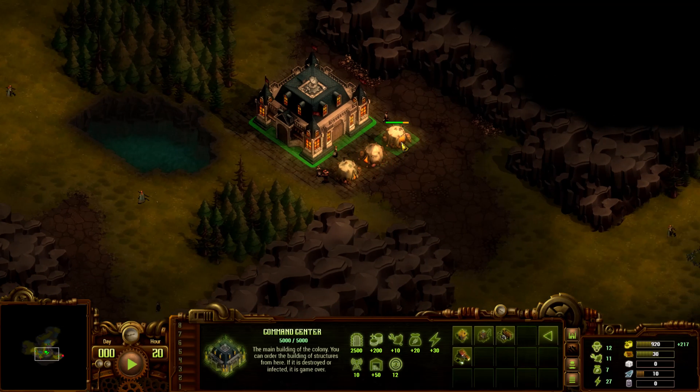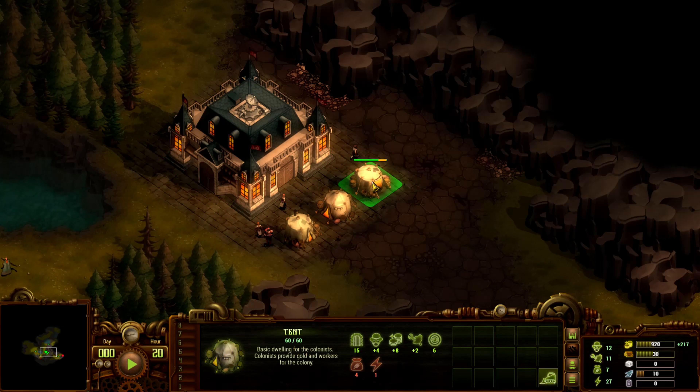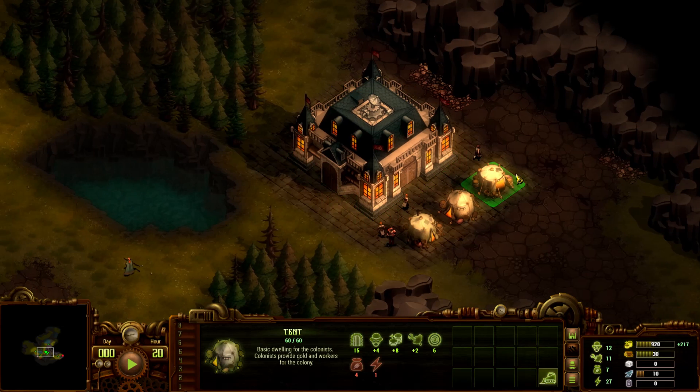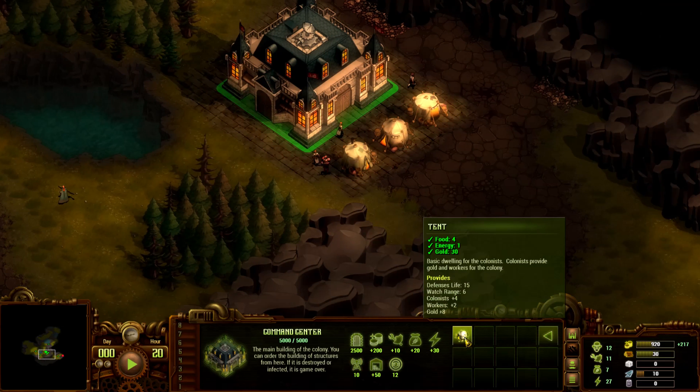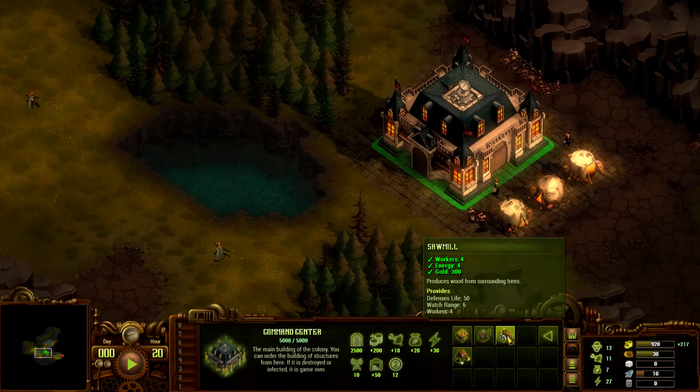Because if they sneak in and attack one of your tents — all your buildings have that yellow bar, which is kind of their buffer endurance. Once that goes down, it becomes infected and then it starts spawning zombies. So if you let anyone in, you're pretty much screwed. I'm going to be pausing a lot.